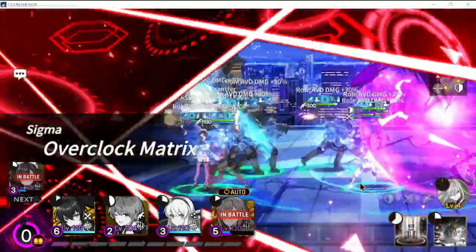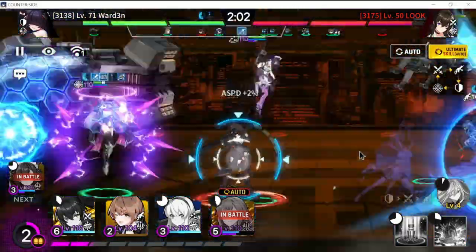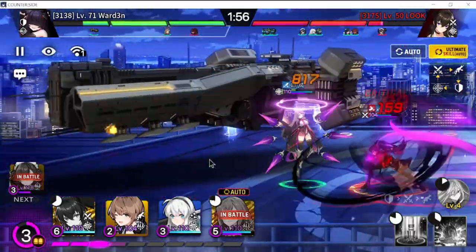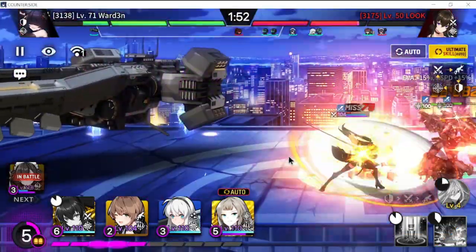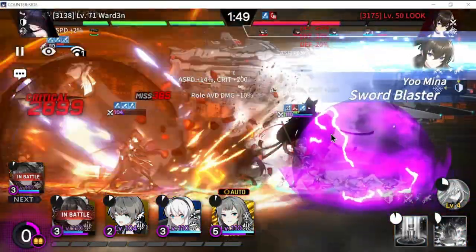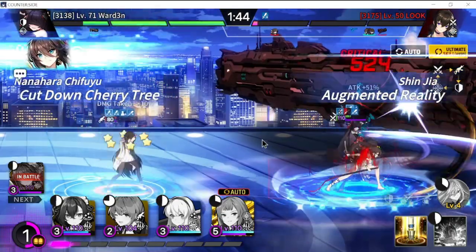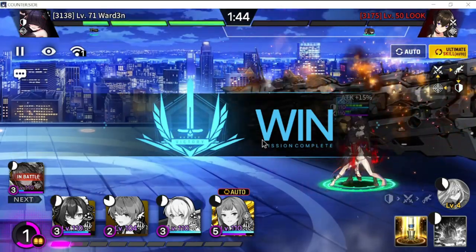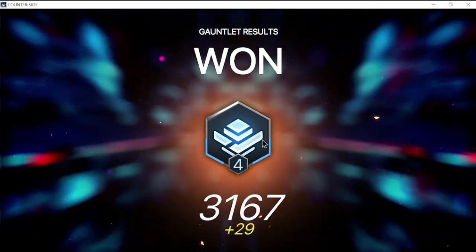I actually barely recovered from that. As you can see, countering with a defender and sniper is not a hundred percent - it still takes some luck to pull off. But it's really the best option available. Just have your Yumina on standby to sweep things up. Those are the examples of how you can counter Yumina in PVP.